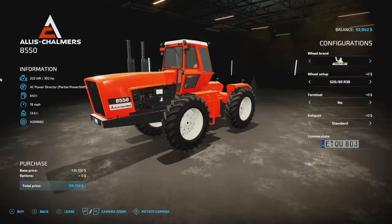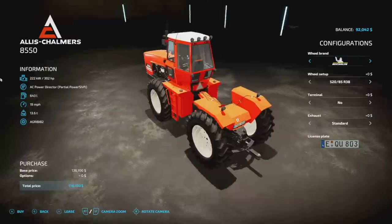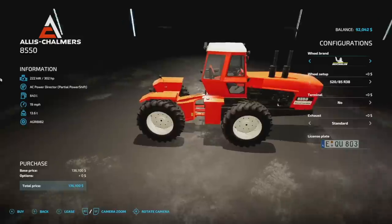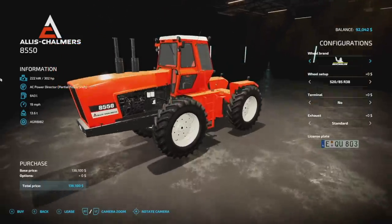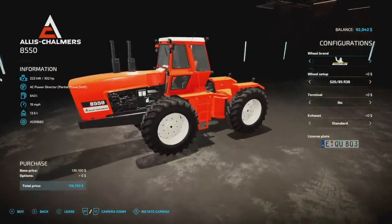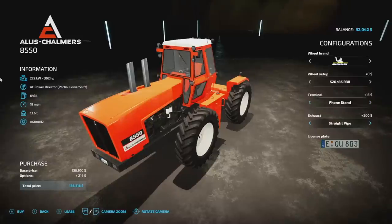Next up we've got the first Allis Chalmers ever to come to all platforms — the 8550 from Julian F Modding. This has 302 horsepower, an AC Power Direct partial power shift transmission, 643 liters of fuel, 19 miles per hour max speed, weighing 13.6 tons. It's going to take up nine slots. Wheel brands cycle between Michelin and Midas, and you've got a bunch of different dual and single tire options, a terminal, and some exhaust options.